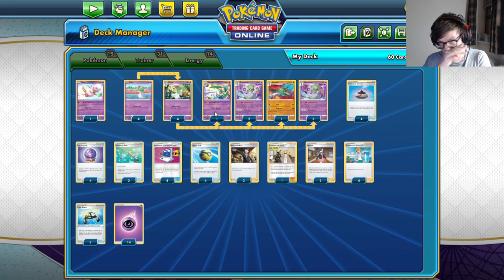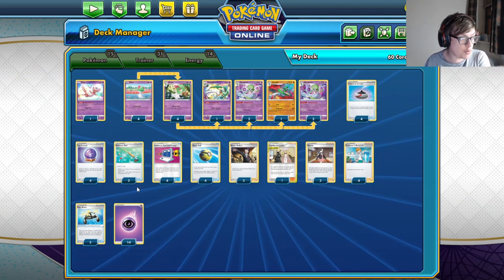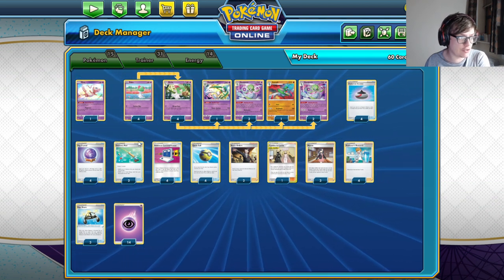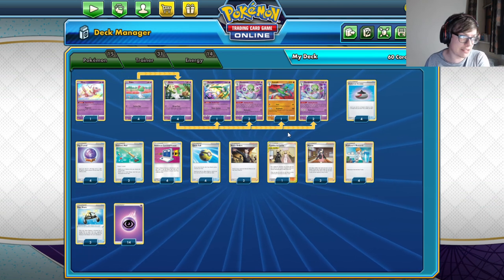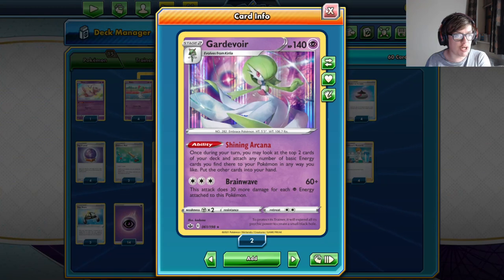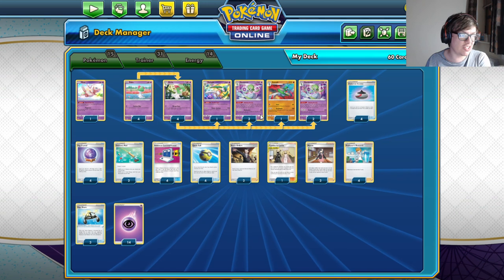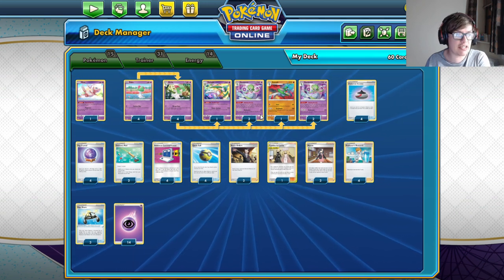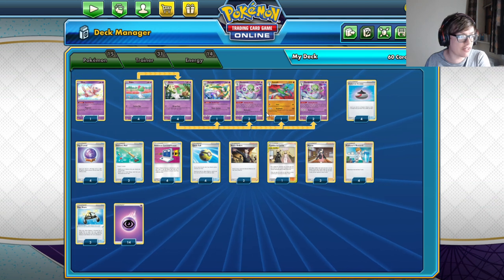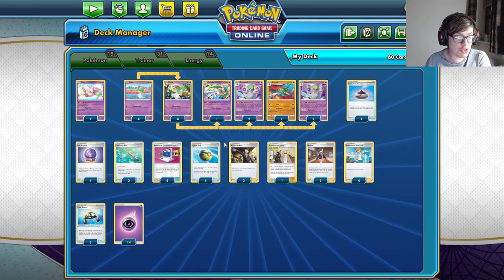We tried out a couple of variants of this deck, and keeping things as simple as possible — high ball search counts, fairly high supporter count, fairly high energy count, and going all-in on these Pokemon — was the best approach. You can play something like Inteleon to help with Shining Arcana getting energy on top. But as you can see, we're playing zero Switch cards, because whatever's in the active, you're probably going to be attacking with anyway.